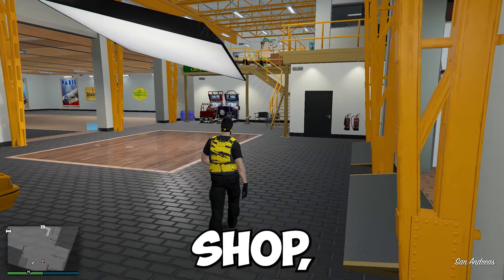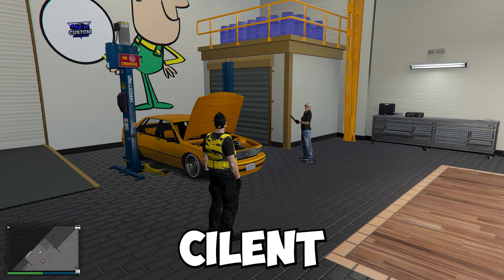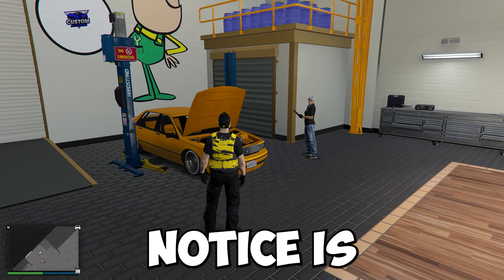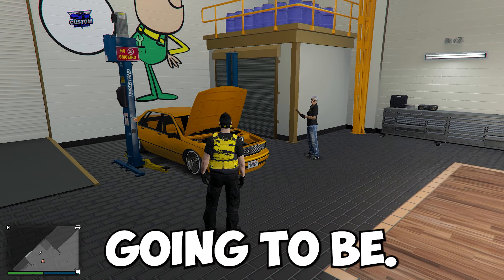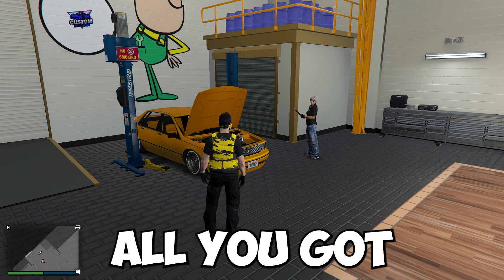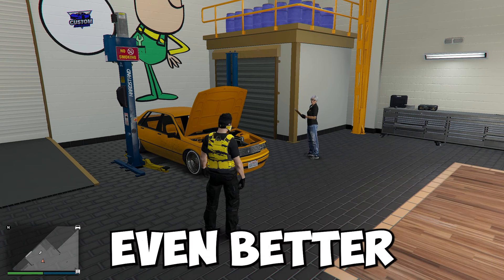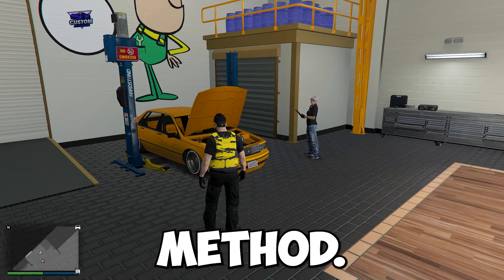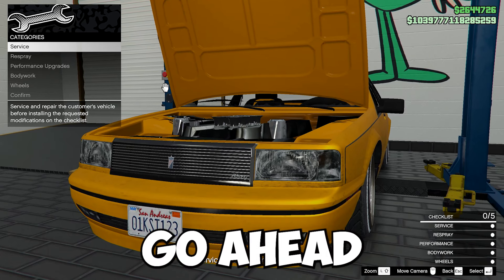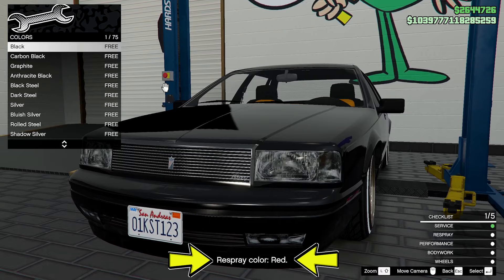Once you make your way inside the auto shop, if you have just purchased it you're not going to see any client vehicles, but if you wait long enough you'll get one. The client job is basically going to be: your client brings in a vehicle that you need to customize to their liking, and after that all you got to do is deliver it back to them — it's as easy as that. This week it's double money and RP, making this an even better money method. All you got to do is walk up to the vehicle, modify it, and do exactly what the customer wants. On the bottom, it will tell you exactly what you have to do.